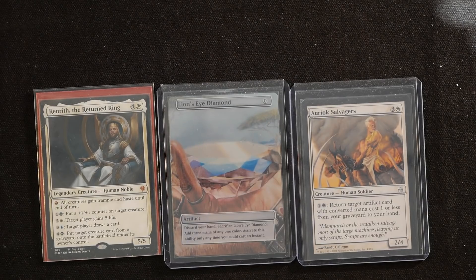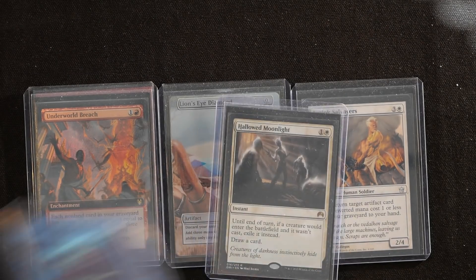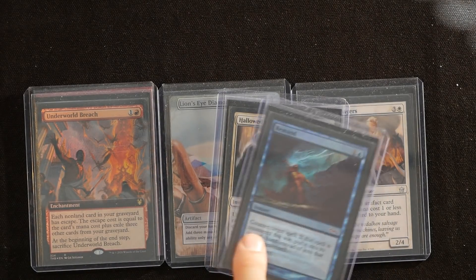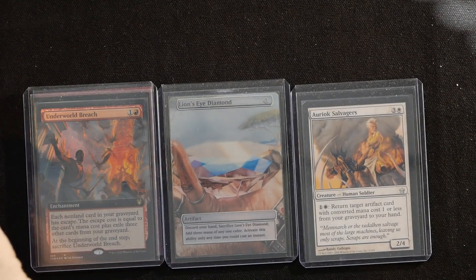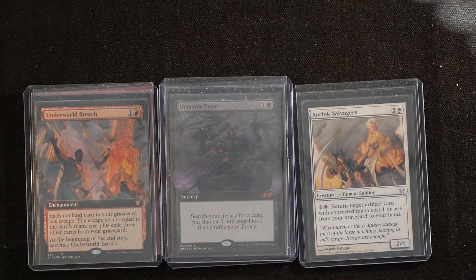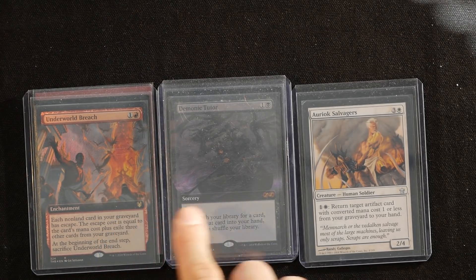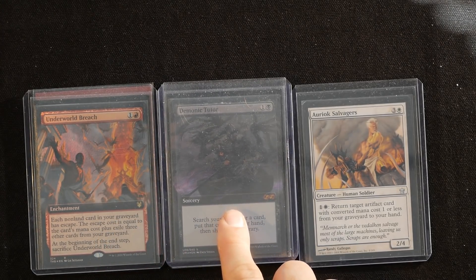The cantrip control gameplan also helps assemble the combo through a card called Underworld Breach. If you've built a huge graveyard full of cantrip control cards throughout the game, you eventually draw into something like a Demonic Tutor. Use Demonic Tutor to find Underworld Breach, cast Underworld Breach, then recast Demonic Tutor from your graveyard.